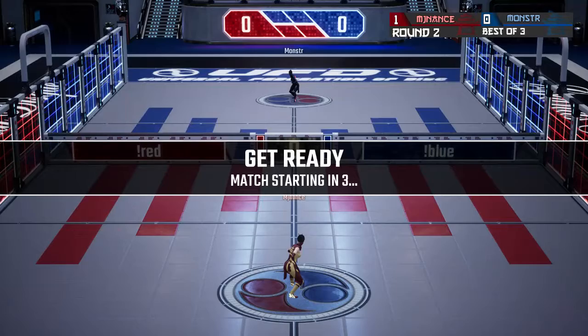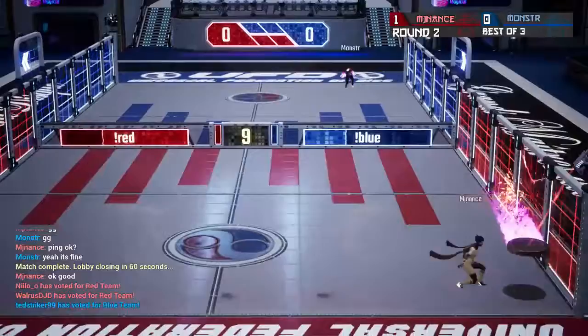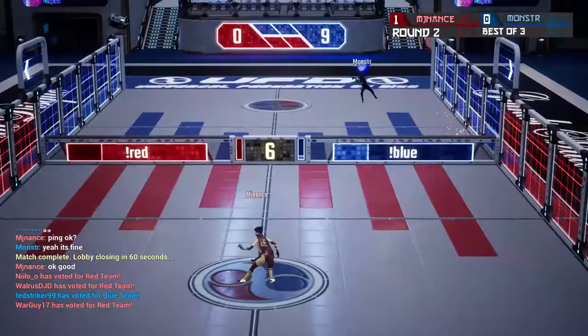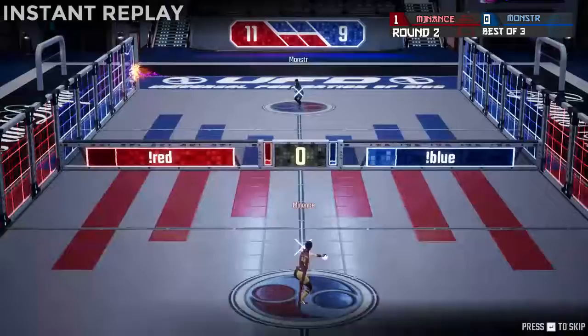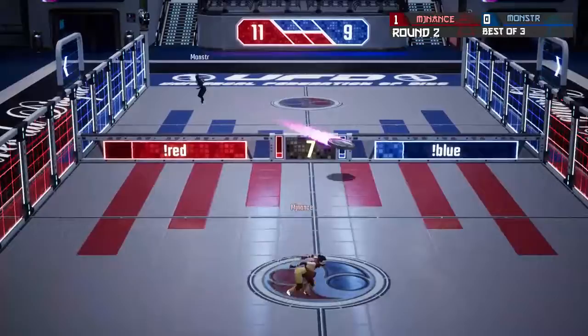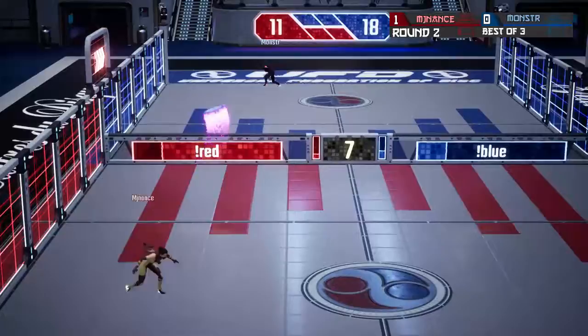Into Game 2 we go. MJ Nance with a very solid Set 2 and both players with a very good Set 1. Down the line for Monster takes the first nine points. Don't forget to get your votes in — red for MJ Nance, blue for Monster. Down the line, MJ Nance with the juice shot. Monster expecting maybe a shot in the middle but doesn't get it — it's 11 to 9 now in favor of MJ Nance. A beautiful hard hop from Monster gets some points: 11 to 18 in favor of Monster now.